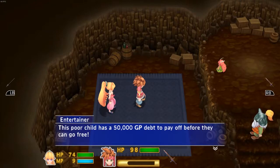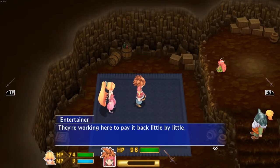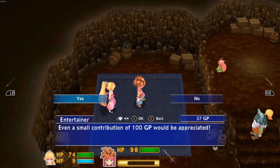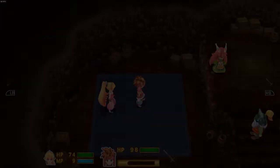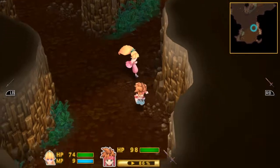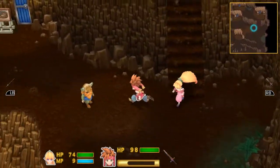The Sprite child has a 50,000 GP debt to pay off before they can go free — they're working here to pay it back little by little. 'How do they owe so much? You enslaved them!' 'Even a small contribution of 100 GP would be appreciated.' 'I don't even have that much.' I just spent like 50 on the entrance fee — what did you expect? Me to have any left? What's wrong with y'all people? They're all nuts.